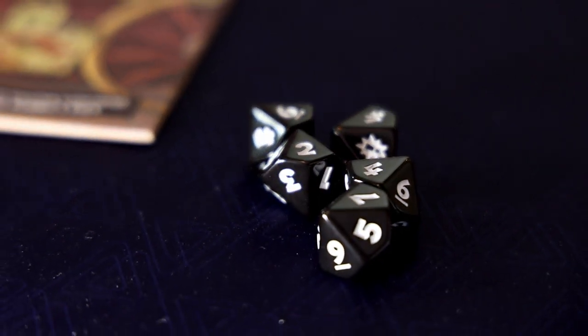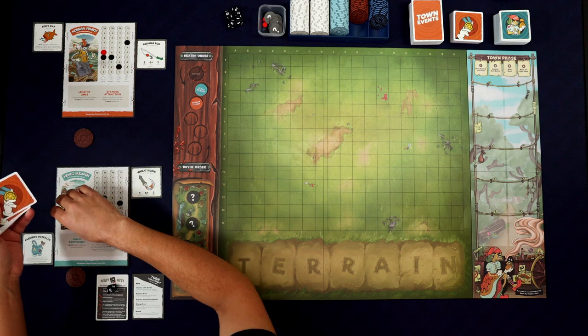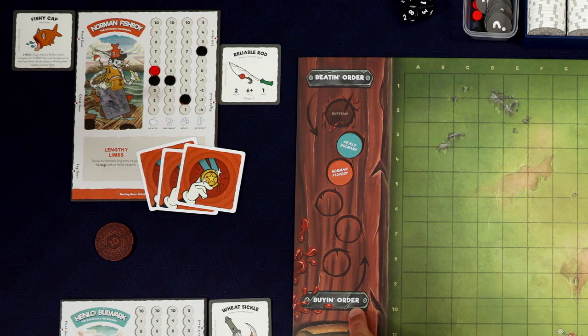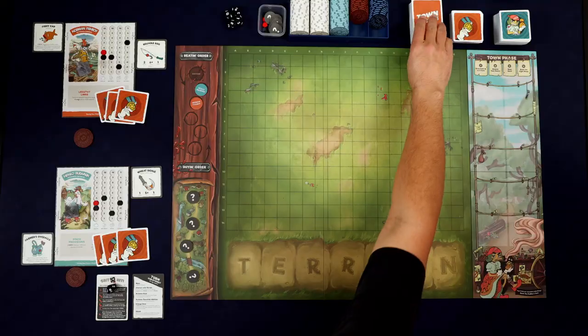Place the decks near the main board, along with the dice and money, and now you're ready to begin. The first thing you do during the Town phase is draw back up to three Feats of Metal cards. For the first round, we'll just draw three. We go in buying order, so Norman Fishboy is going to be the first to get a Town event.